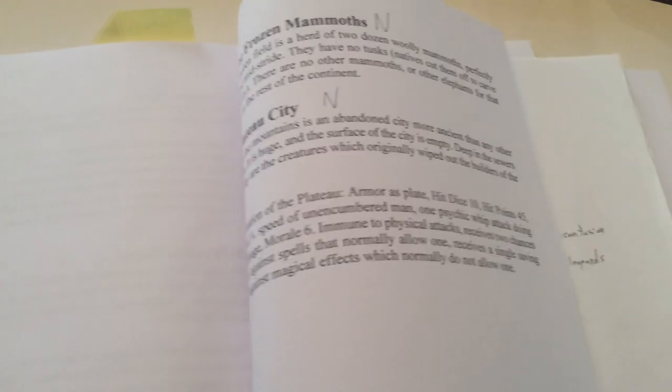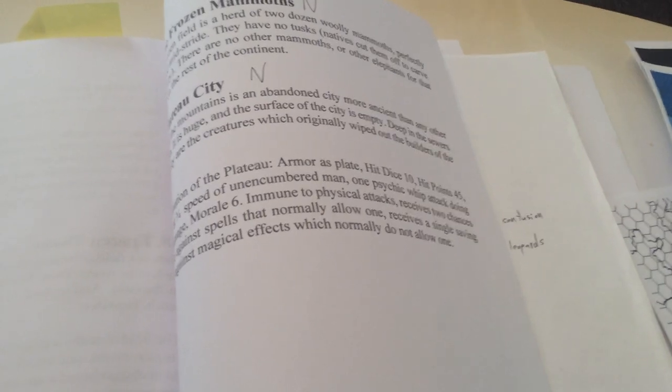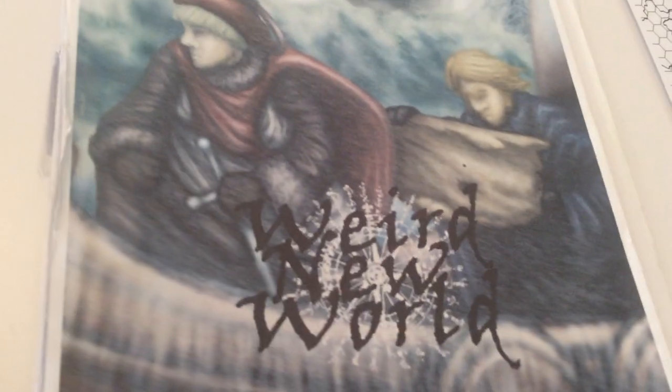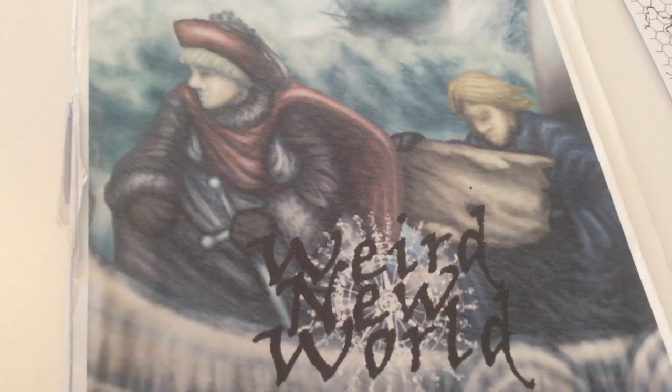There's frozen slime, a frozen herd of mammoths, and a Plateau City — a city in the far, far north. My players didn't get to go there, but if they had I would have made that city the Rebel base on Hoth, just before the Empire attacks in The Empire Strikes Back. Anyway, it's a pretty interesting module — I suggest you try it out.